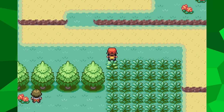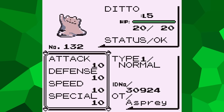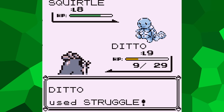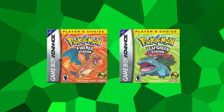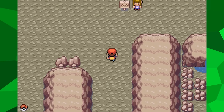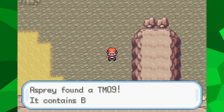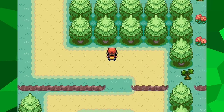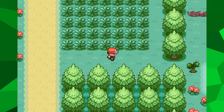Hello internet users and welcome back to another video. Previously, I've gone over what would happen if you were to try and beat Pokemon Red and Blue by only using a Ditto in battle. Since then, I've gotten a ton of people asking me if I'd ever do the same thing in the FireRed and LeafGreen remakes. I don't think that would be interesting enough to warrant another video, so for a remake playthrough, I'm going to use a different Pokemon that people are also quick to call garbage: Slakoth.